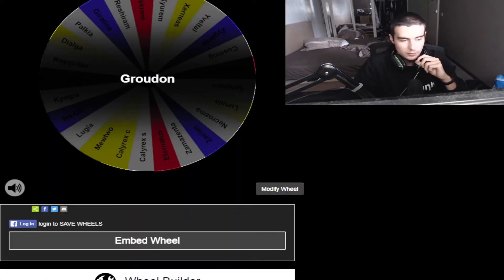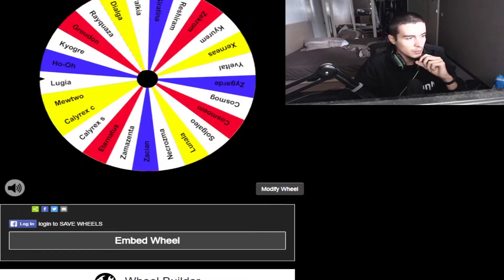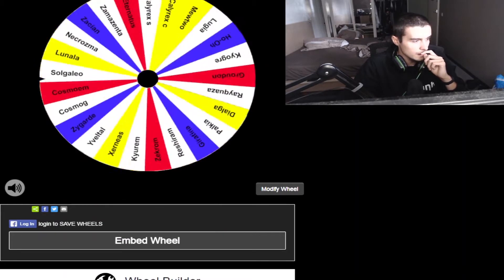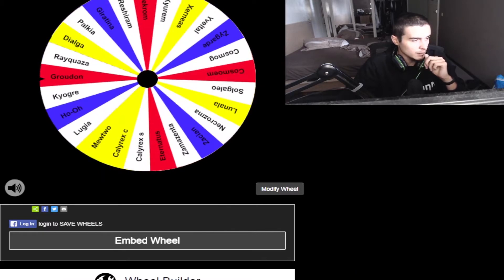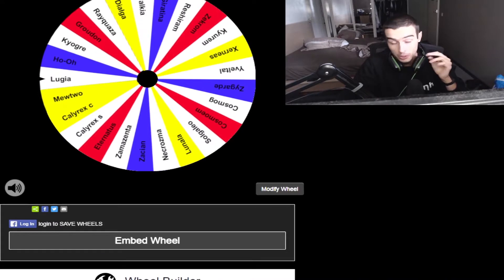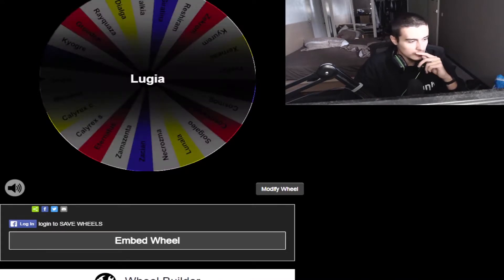All right, let's go to number two. What is our second one going to be? It's going to be Lugia. Okay, we can do some things with that — we can do a weakness policy thing.